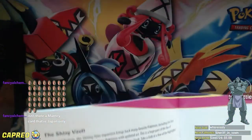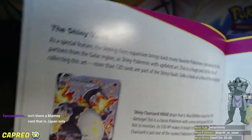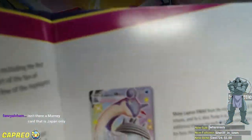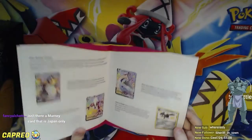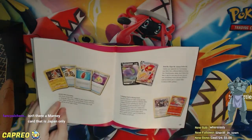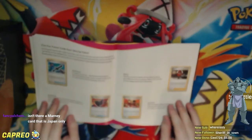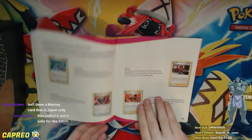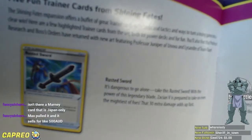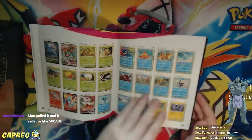There's the Charizard that people are already freaking out about. There's Toxtricity VMAX, and the Lapras VMAX which I'm very excited about. There's a main set and then a Shiny Vault. The Rusted Sword and Rusted Shield are really cool new additions specifically for Zacian V and Zamazenta V. And then there's a full list of literally everything in this set.